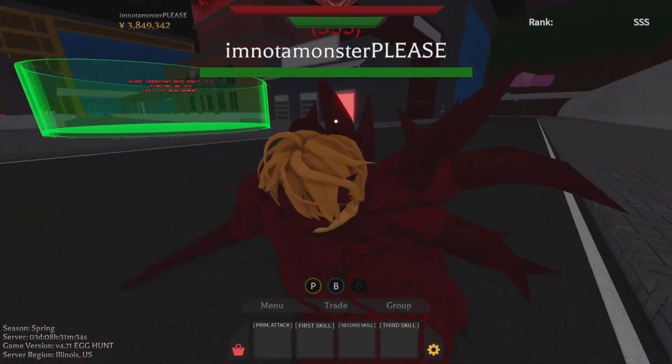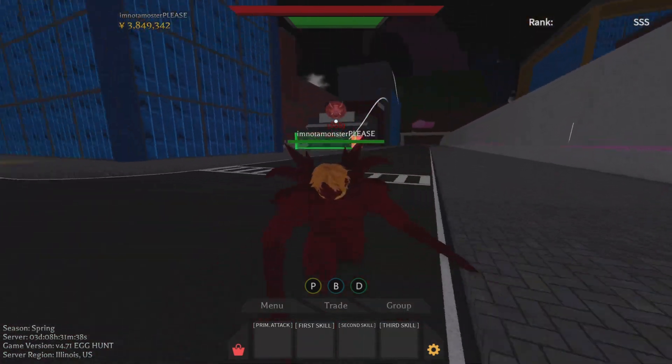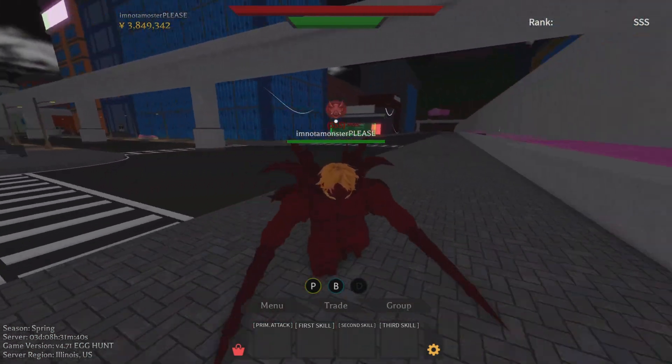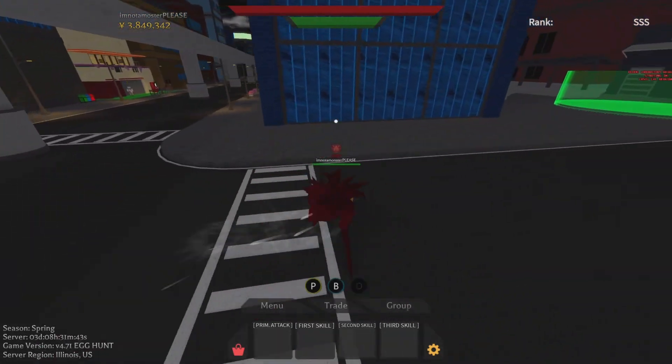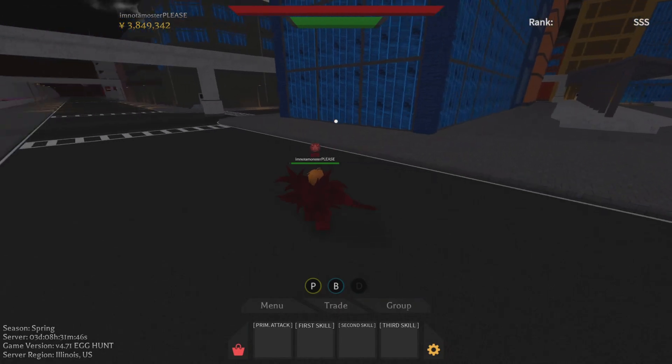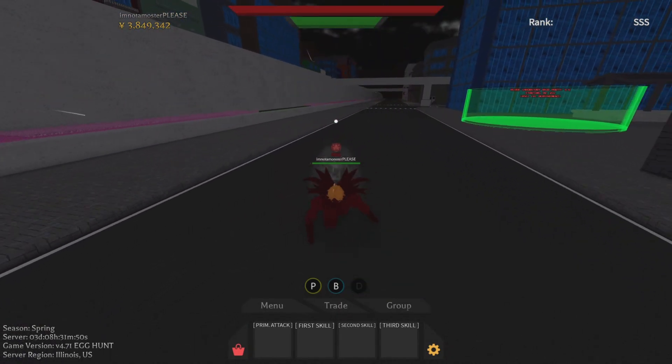The Tia Mokagune kind of looks like Childe's mask in the game, which is a nice touch. Another option is instead of red, you can wear purple and then equip the water aura.